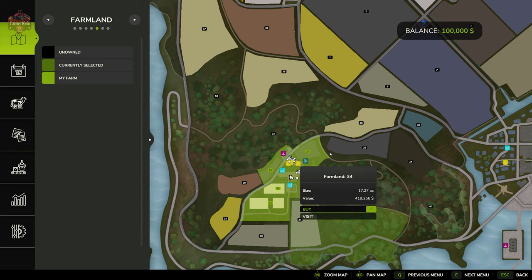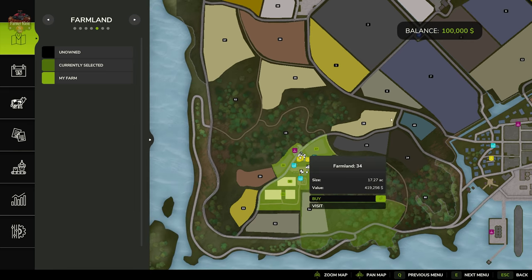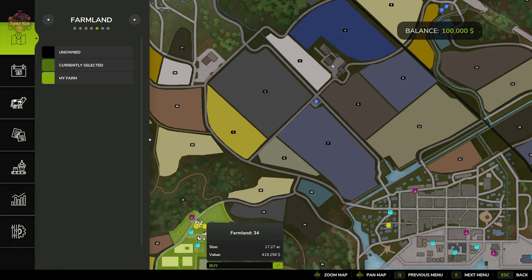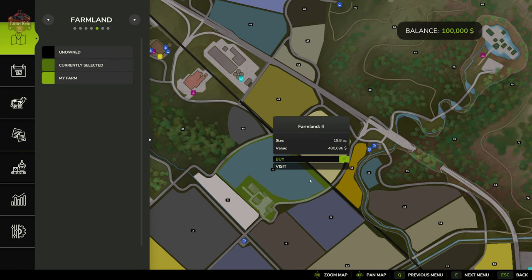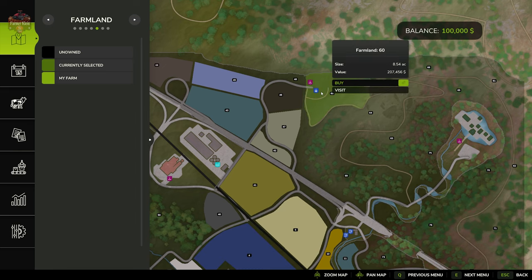In addition to that farm, we have another farm located at farmland ID 4, which you can buy for 480,696. Then there's one more farm available on this map located at farmland ID 60, for 207,456 dollars.